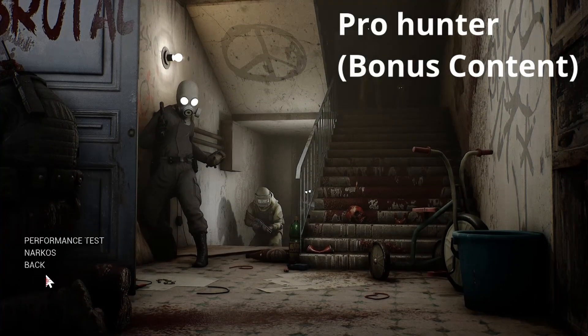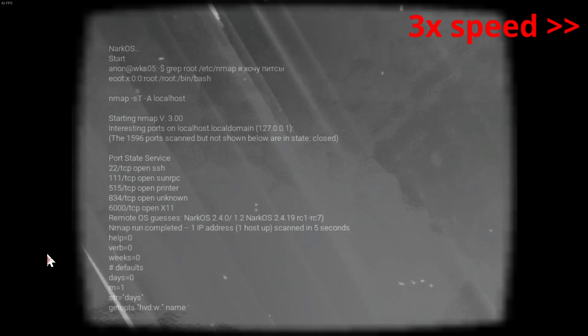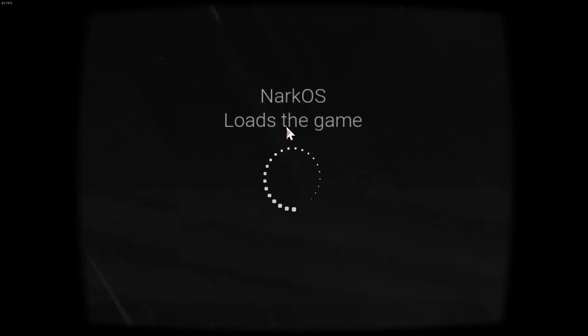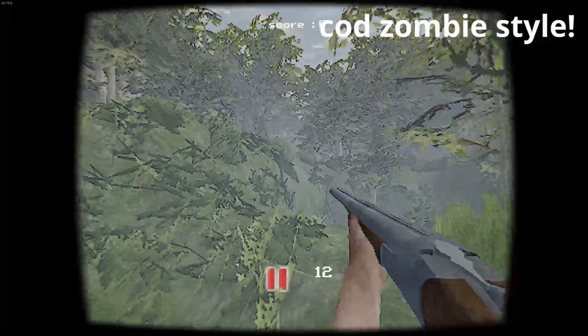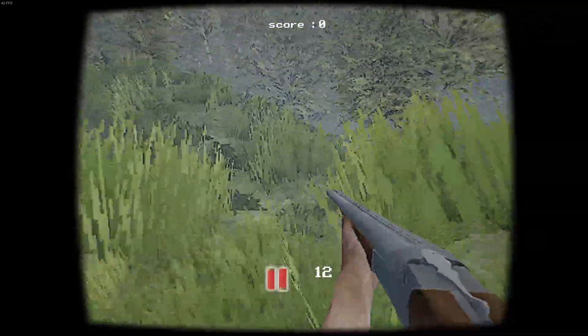To get Pro Hunter, you need to go to the bonus section and choose Asshunt. You need to get 100 kills to get the achievement. Pro tip: if you keep moving, they should not be able to get you. Try collecting a bunch of them in a line, turn around and take as many out as you can. Rinse and repeat until you get the achievement. Try to find a flat area and simply go in circles. Good luck.